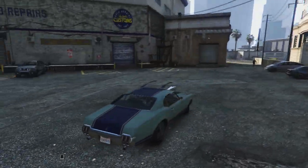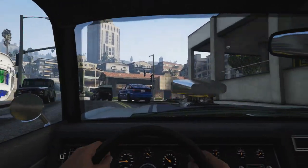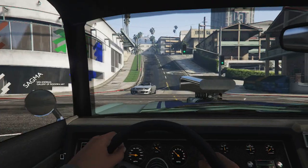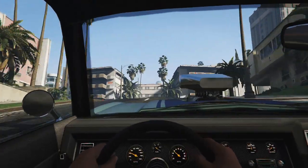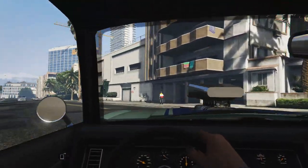There is a spawn location for highly customised cars like this one at every paint and spray shop around the map. Most of the cars found at these locations are highly upgraded and very valuable, so you can take them into the paint and spray shop where they can be sold to make yourself a fair bit of money.